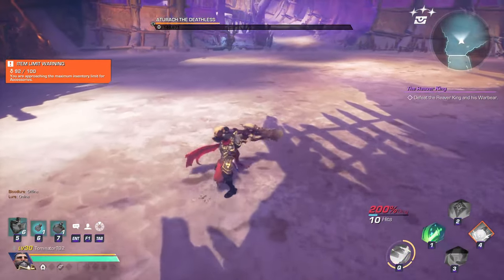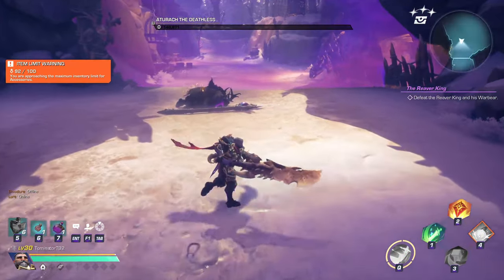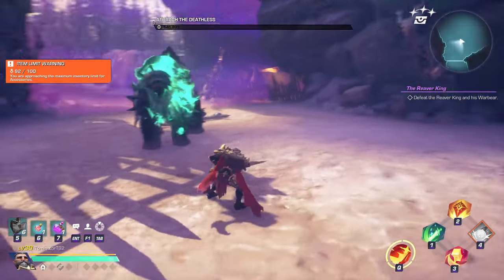The bear will come along and revive him here. Hop onto the bear and then basically all you want to do again is break the bar, DPS him down quick, pop some potions if need be, and just get through this phase as fast as possible.